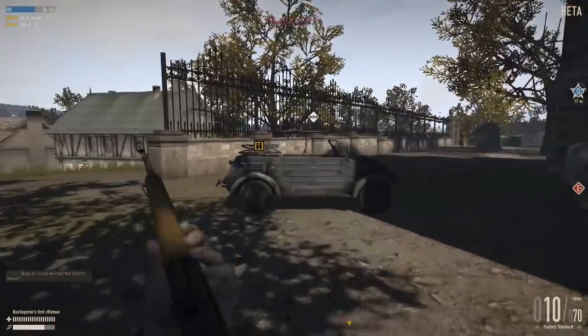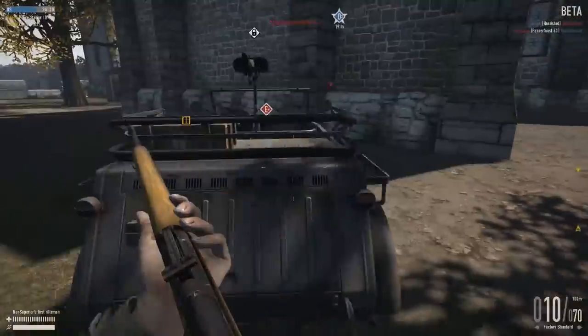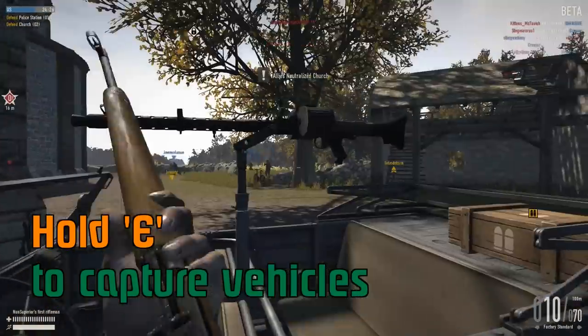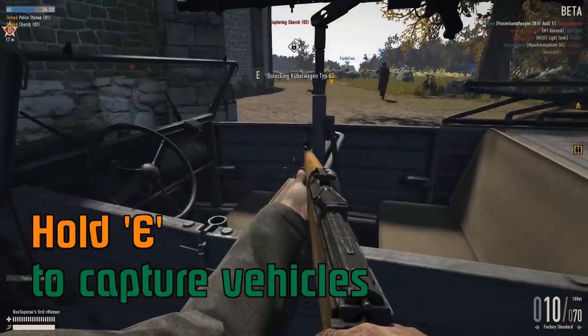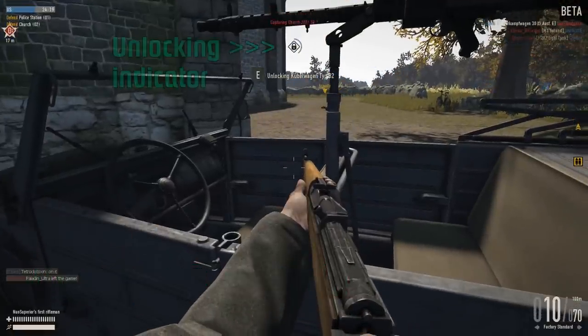Here's a vehicle that spawned in — it's got a lock on it, which means either somebody paid for it or the general paid for it. If I stand here and hold down E, you'll notice the little unlock icon. I can unlock this vehicle and make it available for me and other people to drive.